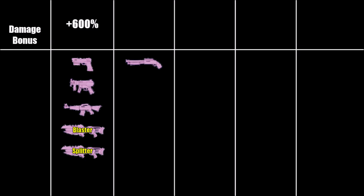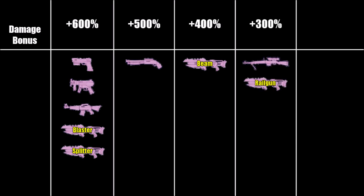Pistols, SMGs, assault rifles, blasters and splitters gain plus 600% damage. Shotguns gain plus 500% damage. Beamlasers gain plus 400% damage. Sniper rifles and railguns gain plus 300% damage. And lastly rocket launchers gain plus 200% damage.